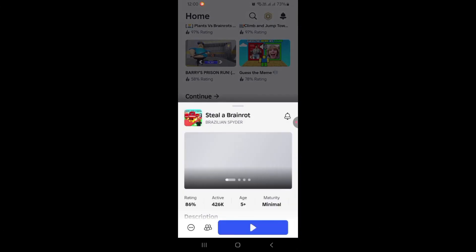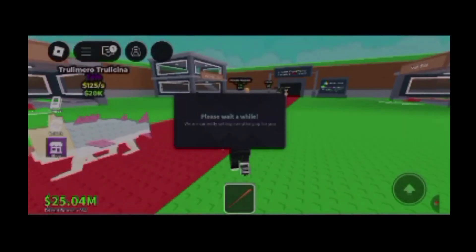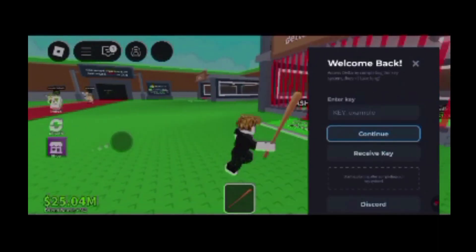After you have downloaded Delta Executor with our tutorial, open any game — like I am opening Steal a Brain Rot — and then wait for Delta Executor to load. After it's loaded, it will ask you for a key.